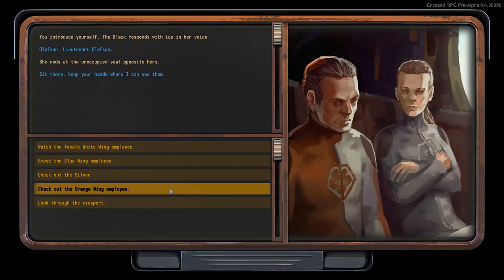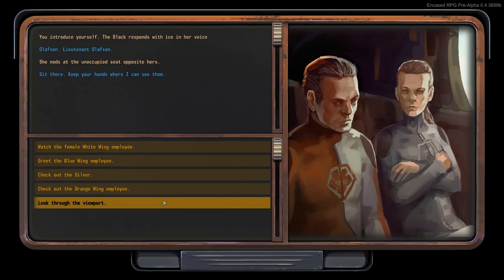You introduce yourself. The black responds with ice in her voice: 'Olofsson. Lieutenant Olofsson.' She nods at the unoccupied seat opposite hers. 'Sit there. Keep your hands where I can see them.'